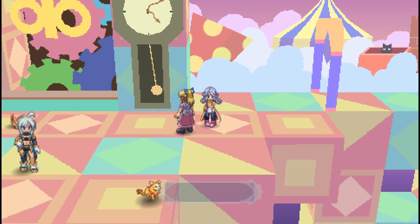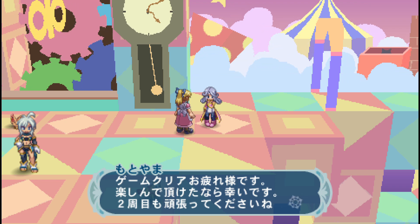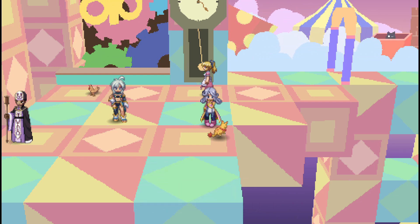Hey, there's Lilith from Tales of Destiny — Stan's little sister — who has the most powerful frypan in all of gaming history. And there's Zappi from Tales of Rebirth.